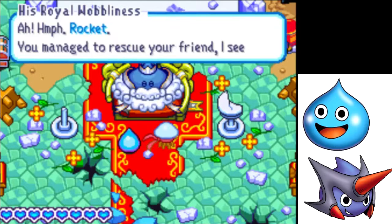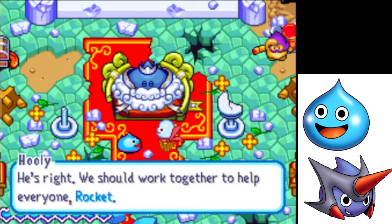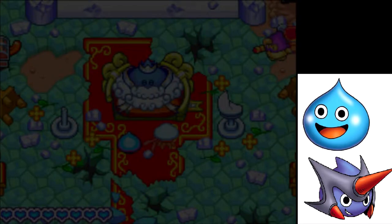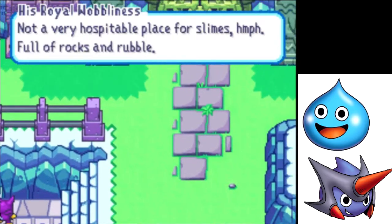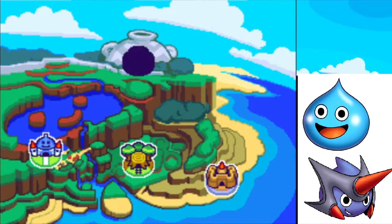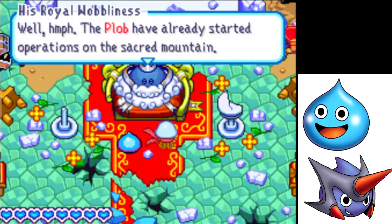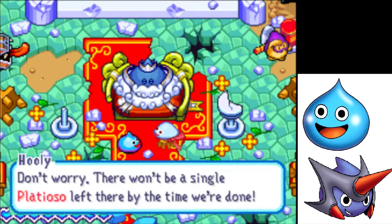The king says: 'You managed to rescue your friend. Never forget to love your fellow slime.' He then gives us a new mission: Mount Krakotroda, not a very hospitable place, full of rocks and rubble. Somewhere on that mountain lives the esteemed Krakpot. The Ploib have started operations on the Sacred Mountain — we must keep the Great Crackpot from their evil clutches. Not a single Platyosa will be left there.